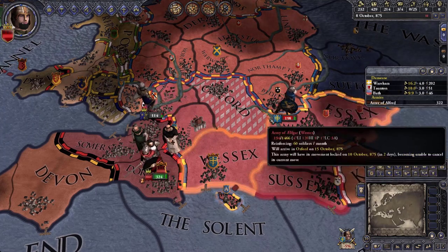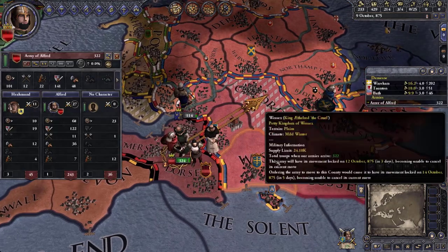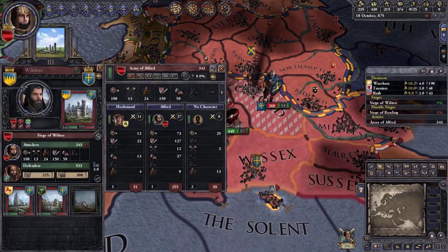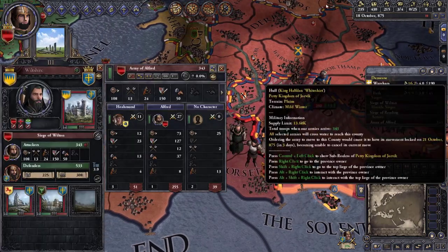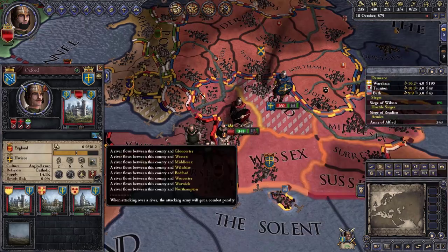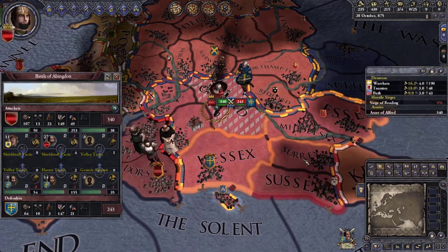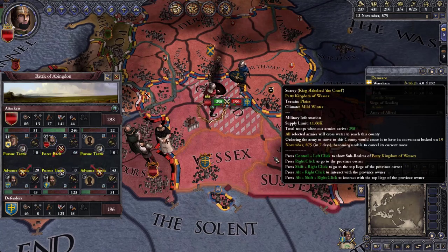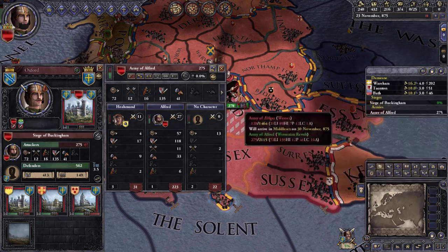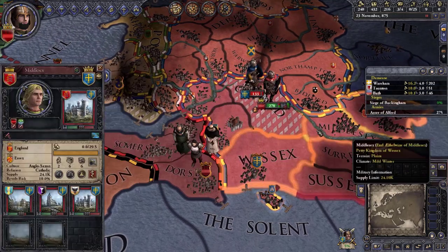I'm just going to keep fighting to keep his army small. We have a river crossing but no way around it — we should still win. That gave us a little bit of war score but we still can't besiege his settlements.